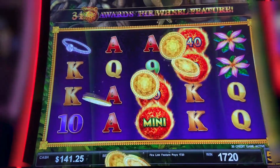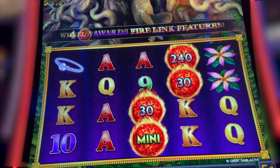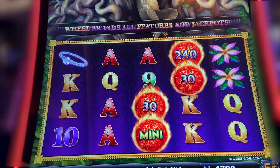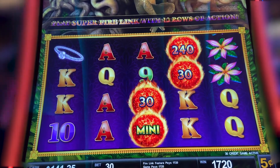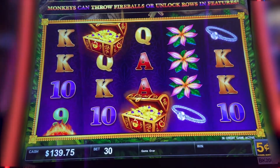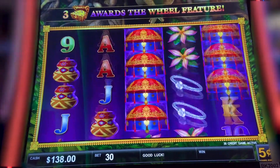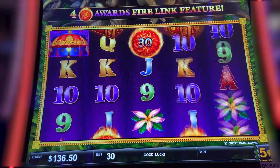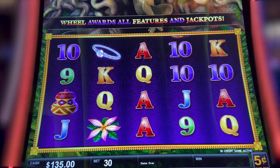So I was reading the rules — it said the three treasure chests gives you a wheel. So you can get the super Firelink bonus and it gives you the unlock-the-row feature, just like the Ultimate Firelink Power 4. You spin a wheel and you can get different features. All right, guys, I'll be back if I can get that wheel.